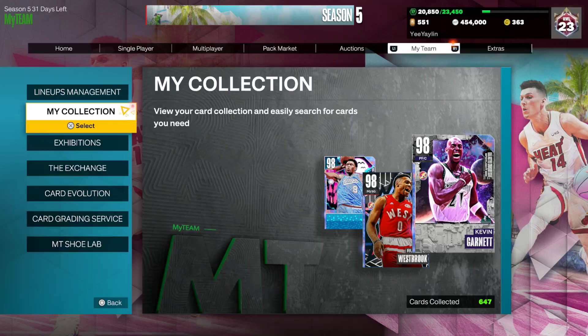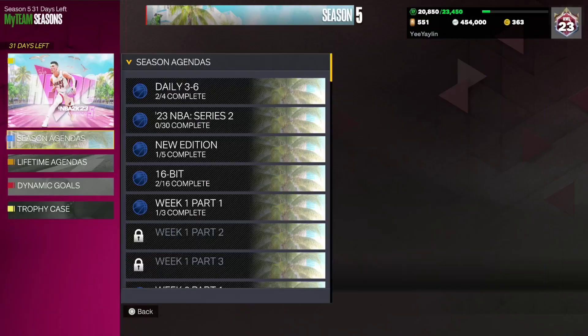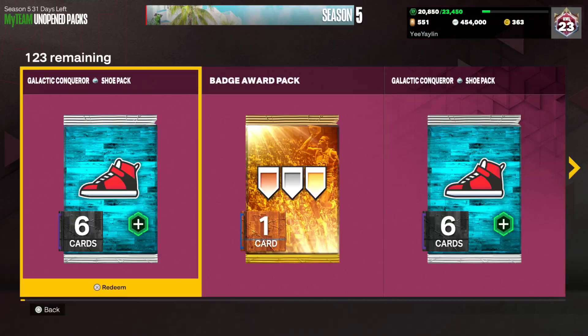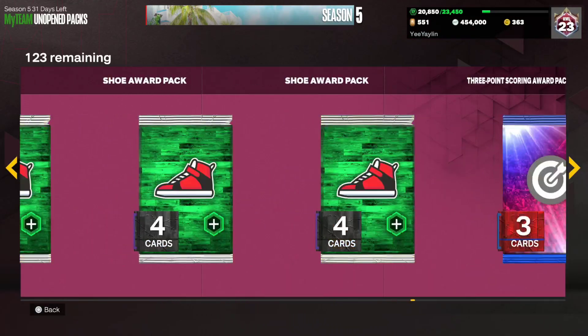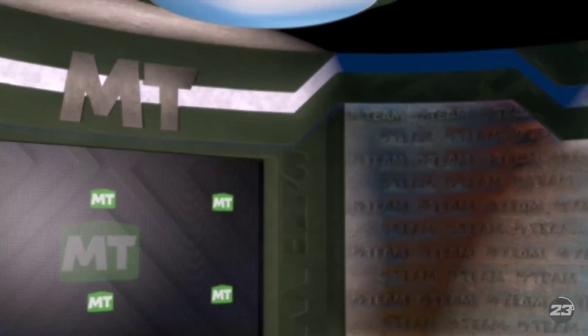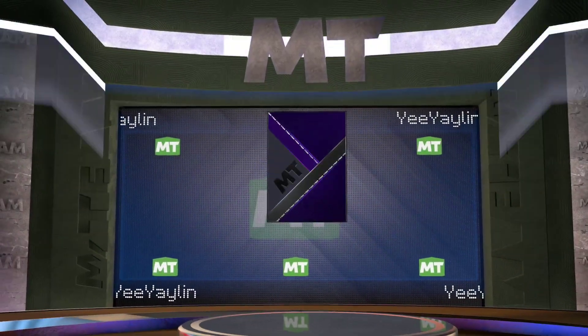What is going on guys, DBG here and today we got a new free Galaxy Opal and I haven't actually done a gameplay with this card. I think he could be kind of interesting. Do I not have him as an open pack? I could have swore I had him as an open pack. There he is. I've not done a gameplay with this guy yet and I'll be interested just to see how he is in game.